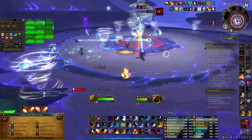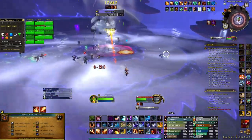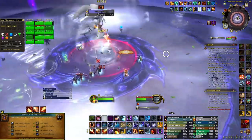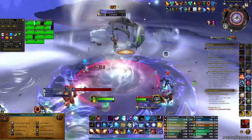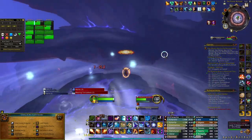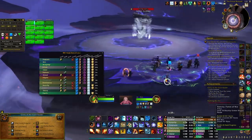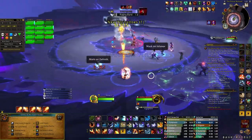We're waiting for the first pull for when we can get knocked up and get the high ones. You try and line yourself up as best you can with the ones high in the sky. Here I purposefully get knocked up and then try to slow fall myself into it, but I barely miss. Classes that can glide can pretty easily get these ones — like Demon Hunters and Evokers — so definitely suggest having a lot of them.